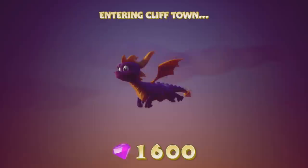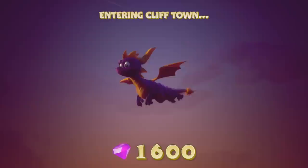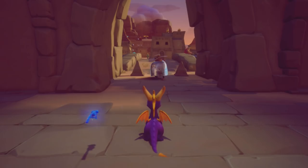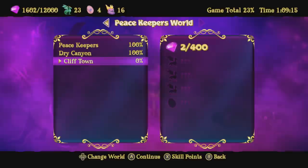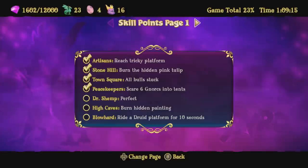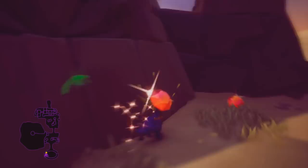I also forgot to check if there was a skill point in that last level. I don't think there was, but if there was I'll have to go back later. I remember all the skill points — if I enter a level, I'd know, hey, this is a level that has a skill point. The only other skill point for Peacekeepers will actually be at the boss, so you don't have to worry about skill points for the rest of these normal levels. That's reassuring.